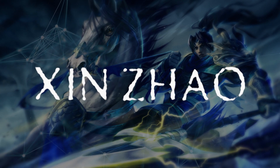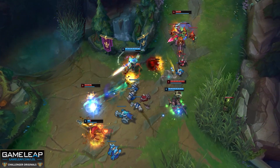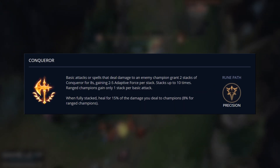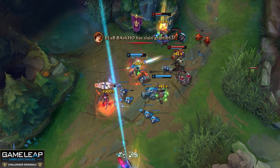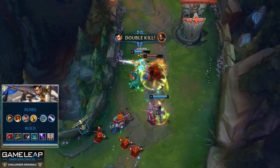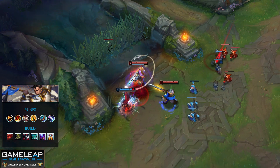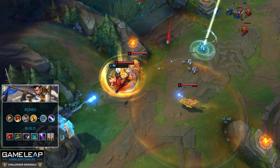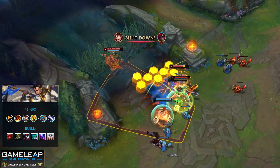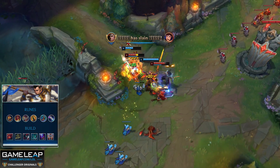The next champion is Xin Zhao, and he's another champion who surprised us — we thought Hail of Blades would be a clear winner for both Vi and Xin Zhao, but actually Conqueror wins out here yet again, and not by a small margin. We're looking at differences of 7-10% in overall win rate. Back up that Conqueror with Triumph, Legend Alacrity, and Coup de Grace.